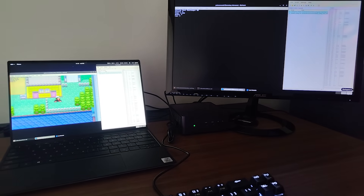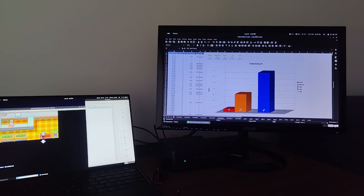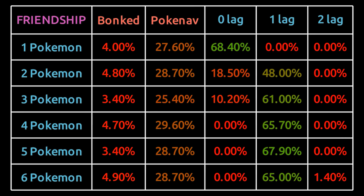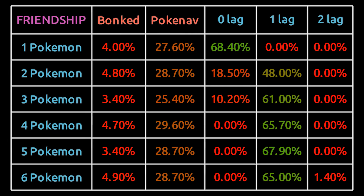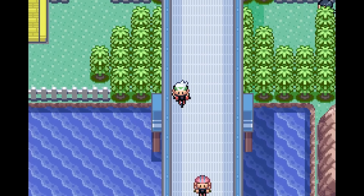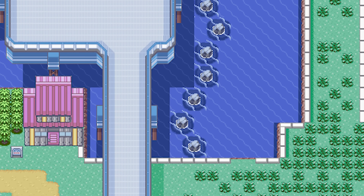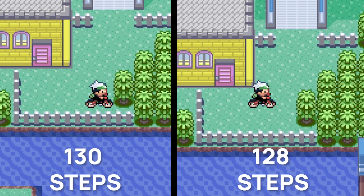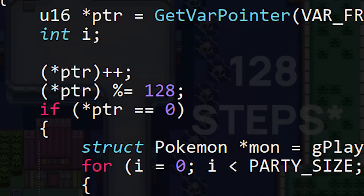I decided to run the challenge with just the friendship function enabled. I did so a thousand times, with a team of 1, 2, 3, 4, 5, and 6 Pokémon, for a total of 6000 runs. From the stats I got, the game can either lag for 1 frame, or even 2 frames at once, but that's incredibly rare and only happens with a party of 6. You will also see columns labeled Bonked and Pokénav in these tables - that's because during the challenge there is an NPC who sometimes gets in the way, as well as Pokénav calls that can sometimes happen. Importantly, you will always fall in the friendship step counter cycle when doing the challenge, because you need at least 128 steps to beat it optimally - meaning you simply cannot avoid these lag frames.